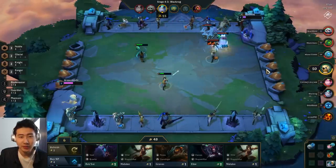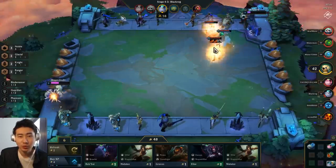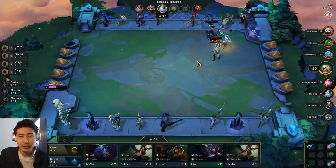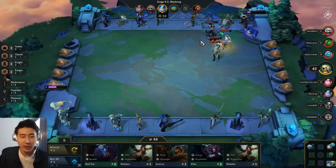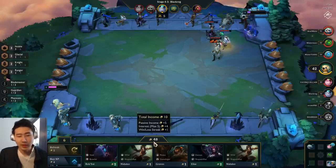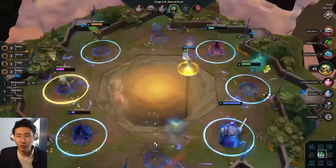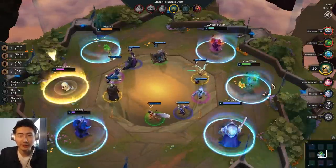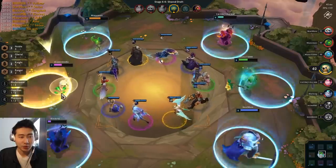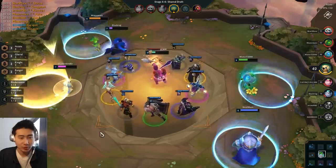His AD carries are just too strong — two-star, three items. Another two-star Tristana with Spear of Shojin. His AD carries are just better than mine. Right now I'm at 48 gold, I could be at 50. I could sell somebody but I don't need that extra one gold — plus four and plus five interest is essentially the same thing. I'm just keeping myself healthy and high.